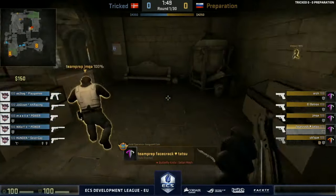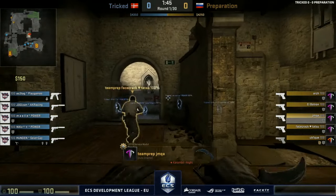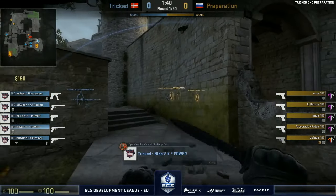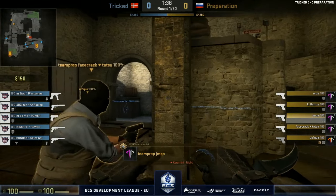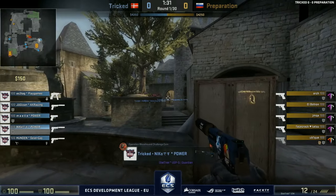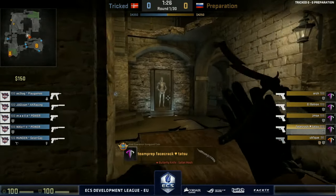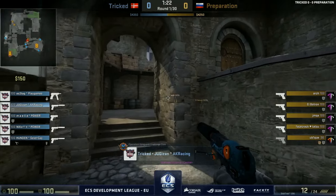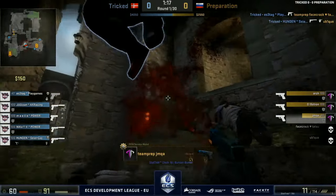Hello and welcome to the show. Straight into the pistol round — Tricked versus Preparation, first map in a best of two and it's going to be Cobblestone. Tricked starting on the CT side. Preparation's lineup: Arch, Jumka, Facecrack, Ubik, and El Patron. Hunden's team are in a position to potentially stop Godsent from qualifying.